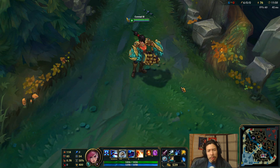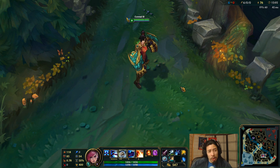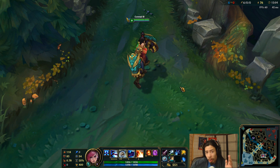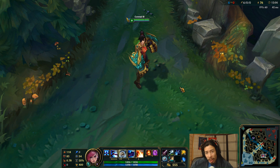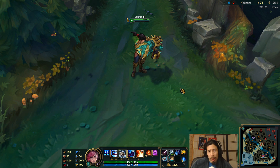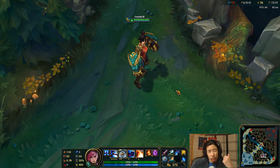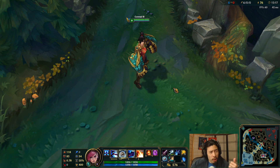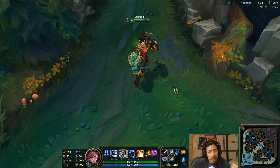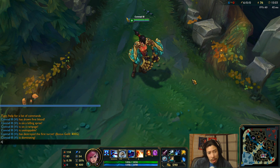Hey guys, Ponce here on the PvE with video number six for this week, as a result of the Patreon tier one goal — so thank you very much for everyone's support with that. Here we have Warring Kingdoms Vi, the new 1,350 RP Vi skin. Previously I did videos for Azir and Garen, so this is the last one. Let's go through the animations and abilities, starting with a taunt.